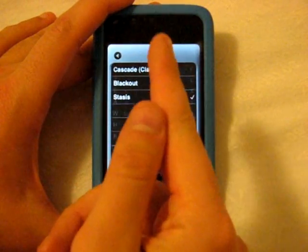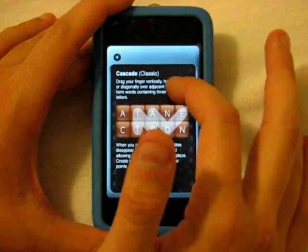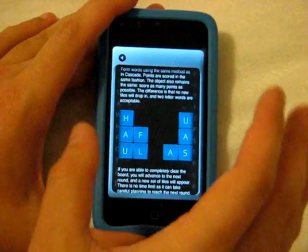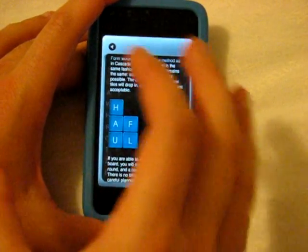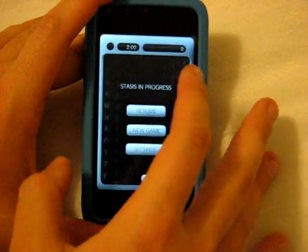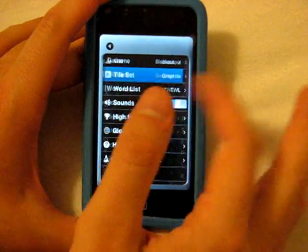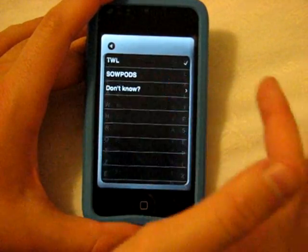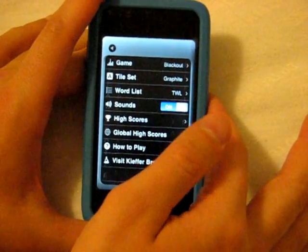Blackout is where blocks don't come back to life — no blocks reappear. You can slide around using the accelerometer and build words, trying to get all letters off the screen. Stasis mode is where all the letters stay on screen and never disappear — you just keep building more words off them. In settings you can also change the tile set colors, select different word lists — I just use TWL since that's the default — and toggle sounds on, which are pretty cool.